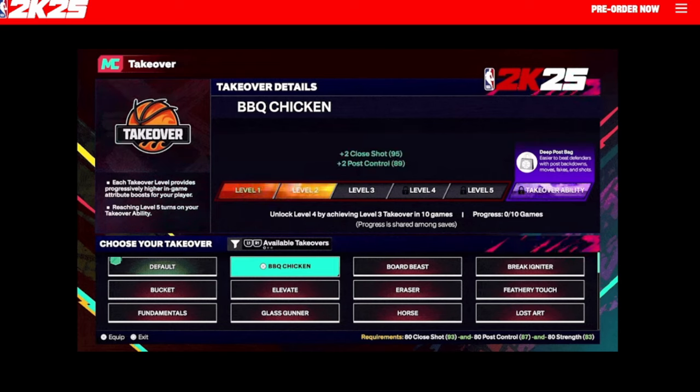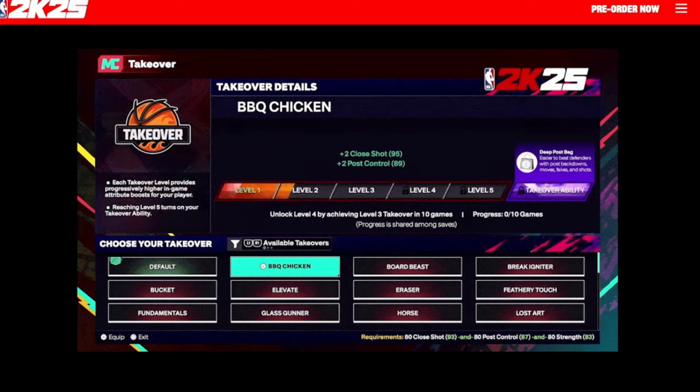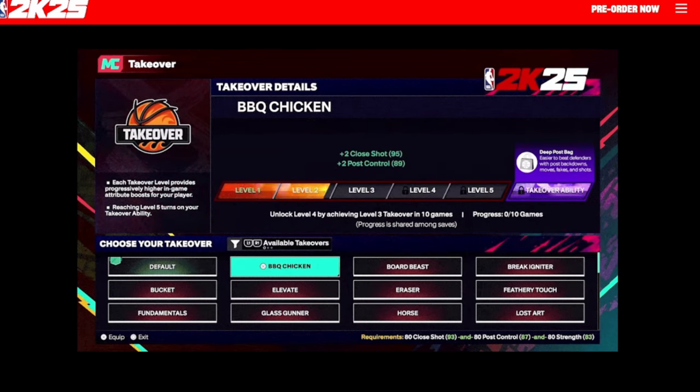They show the takeover ability example here — barbecue chicken — where you can see close shot, post control, strength and everything leveling up from level one to level five and how those attributes increase. Team takeover has also changed — it's now a team chemistry type thing. Once you build up team chemistry and max that out, you'll have some type of takeover-ish ability as well.